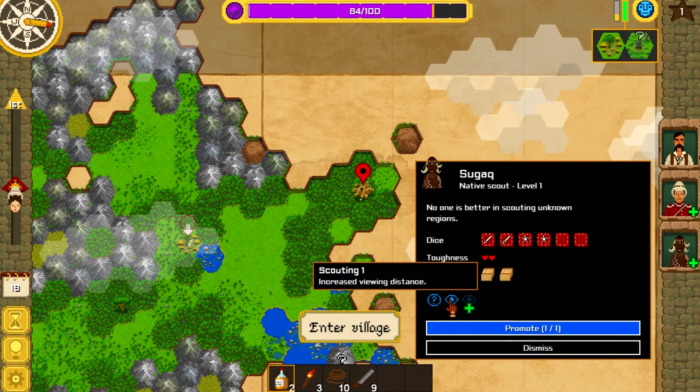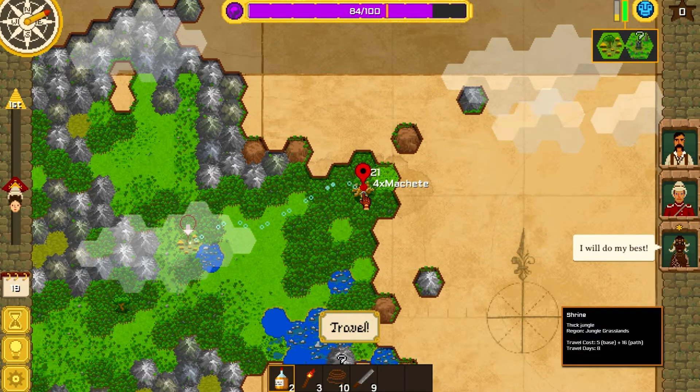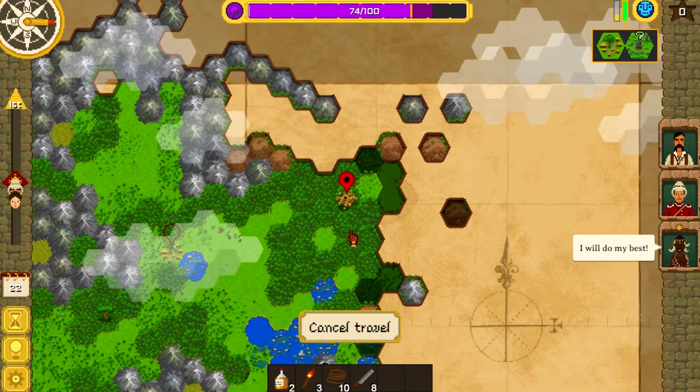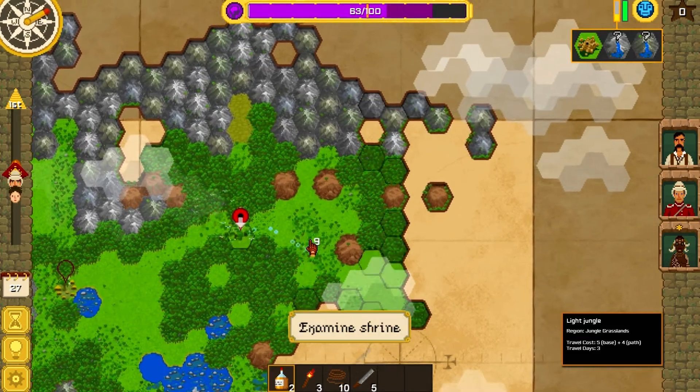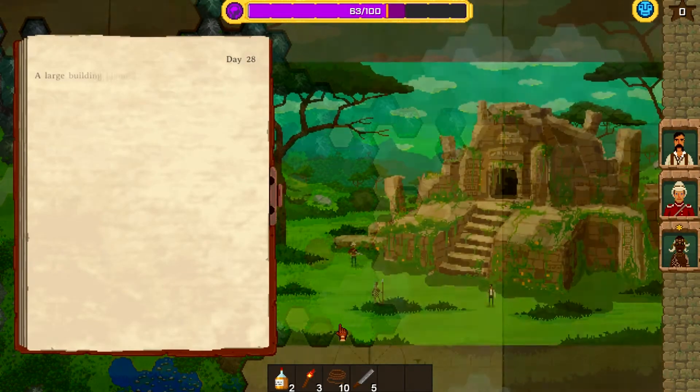The point of an expedition is to find the temple. If you find the temple you finish the expedition. As the expeditions get higher in number, the bigger the area is for you to search.